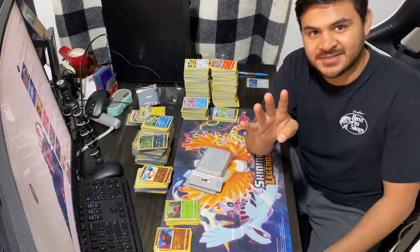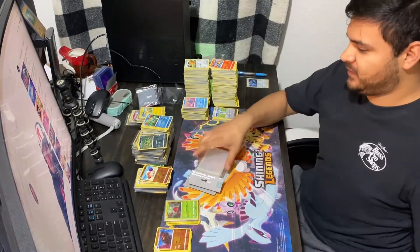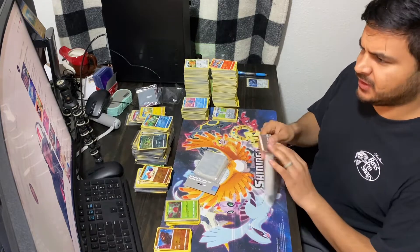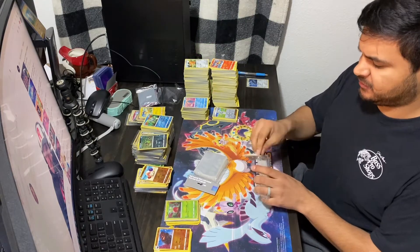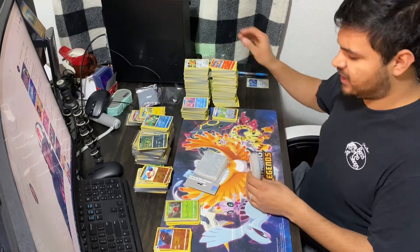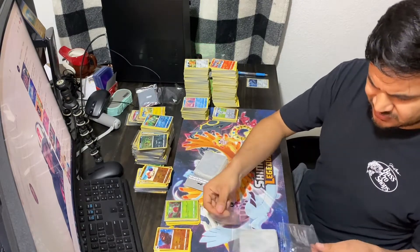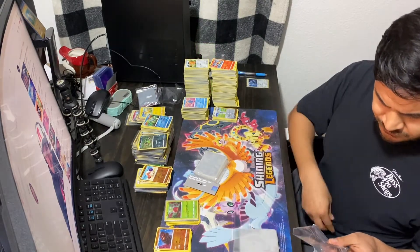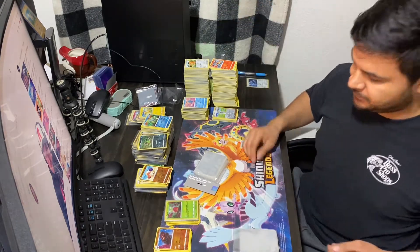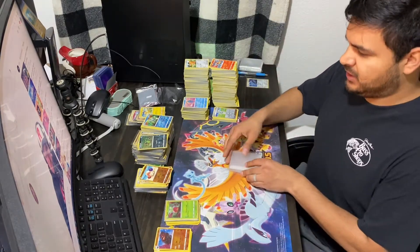Four stores later and we found sleeves — that was wild. We found some sleeves at a game store, which I had stopped at for something else and just happened to see them. They're really thick too — pretty odd. They come in packs of 102, weird number. Let me get started on sleeving and then I'll get back to you.